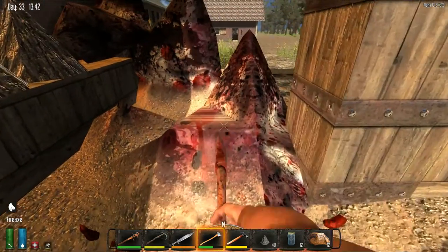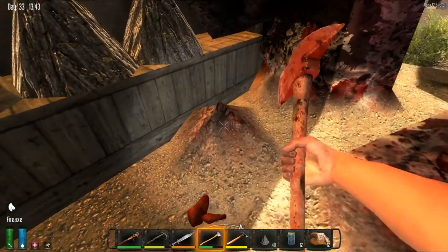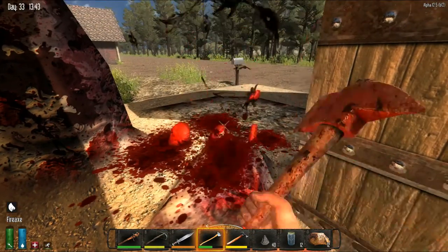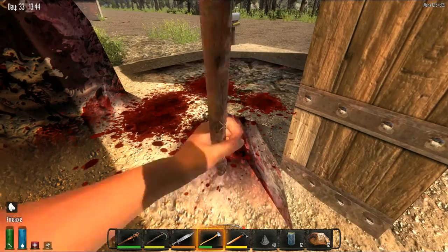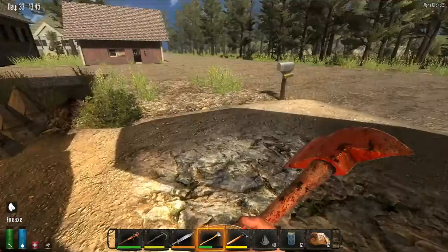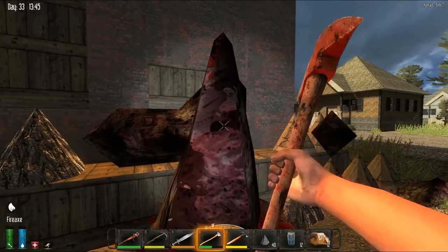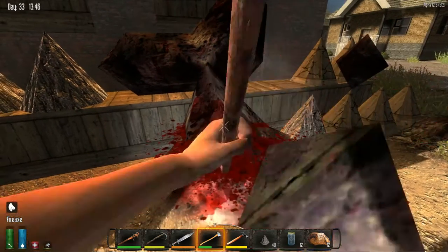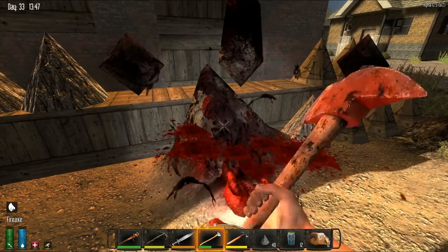This is just a gory mess — this is the gore blocks. Gore block cleanup — I think that's what I'm going to name this. I find it's easier with an axe. Look what they did to all my spikes. I'm going to need more wood; I'm never going to get upstairs done.